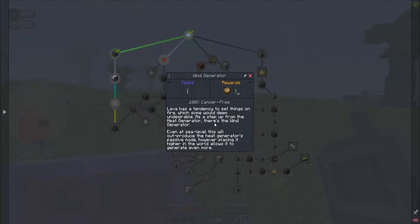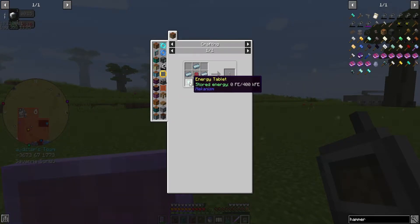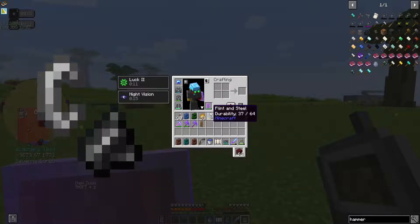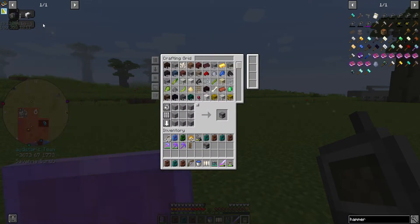So we have a heat generator that runs with lava around it. Lava has a tendency to set things on fire, which some would deem undesirable. As a step up from the heat generator there is the wind generator — even at sea level this will outproduce the heat generator's passive mode, however placing it higher in the world allows it to generate even more. It looks like we need to use the heat generator at least first, then you have the gas burner. Let's go with the heat generator because it's the easiest to make.